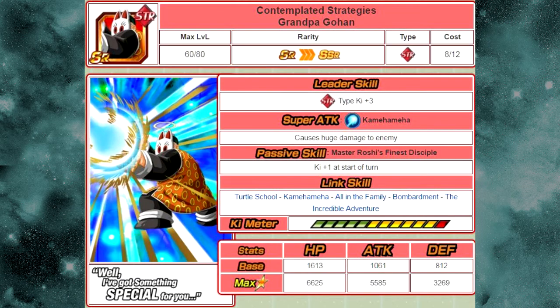So let's start off by going over the card. The card is called Contemplated Strategies Grandpa Gohan — this is his Undokkan version. His Leader Skill is Strength Type Ki plus 3. Super Attack is Kamehameha, causes huge damage to the enemy. Passive Skill is Master Roshi's Finest Disciple: Ki plus 1 at the start of the turn. Link Skills are Turtle School, Kamehameha, All in the Family, Bombardment, and The Incredible Adventure. His Max Stats are HP 66,625, Attack 55,885, and Defense 32,69.